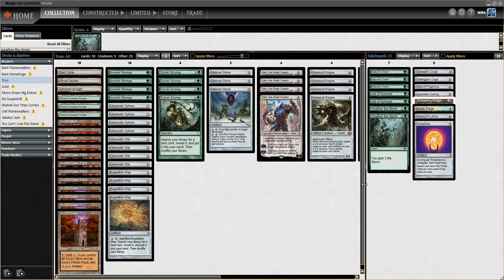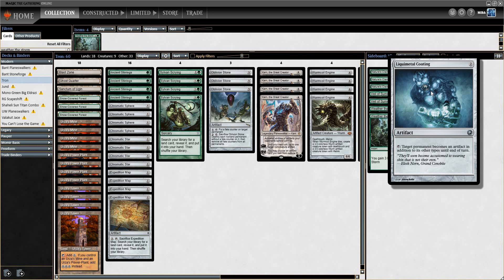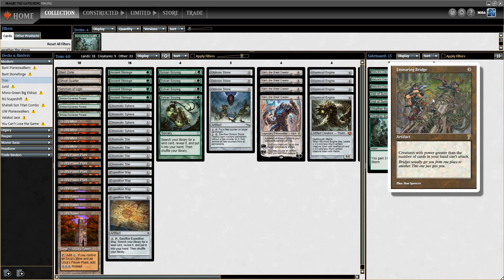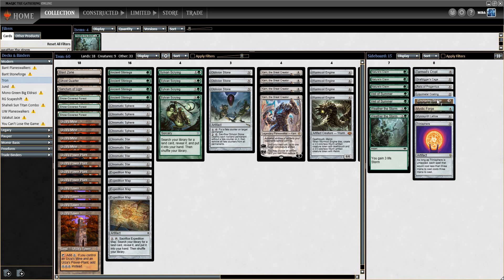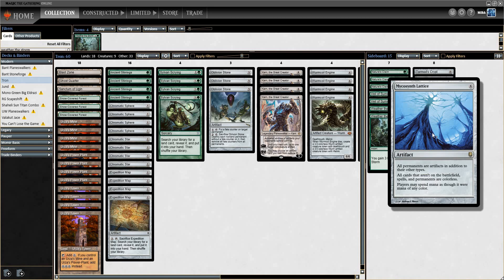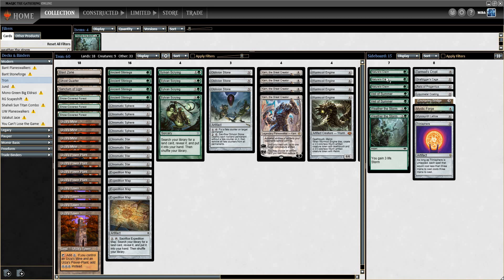I'll go over the sideboard real quick. Our wishboard has a bunch of random hate cards depending on the situation — Tormod's Crypt, Graf Digger's Cage, Relic, and Liquid Metal Coating. At first I thought Tron didn't want Liquid Metal Coating, but it definitely does — it puts pressure on them in situations where you can't resolve Lattice. Ensnaring Bridge is a must. Just Karn into Ensnaring Bridge can win you all the games. Mystic Forge is a new one I'm trying against Control. We also have Lattice, a Trinisphere, a couple Veils, Nature's Claims, and Weather the Storms.